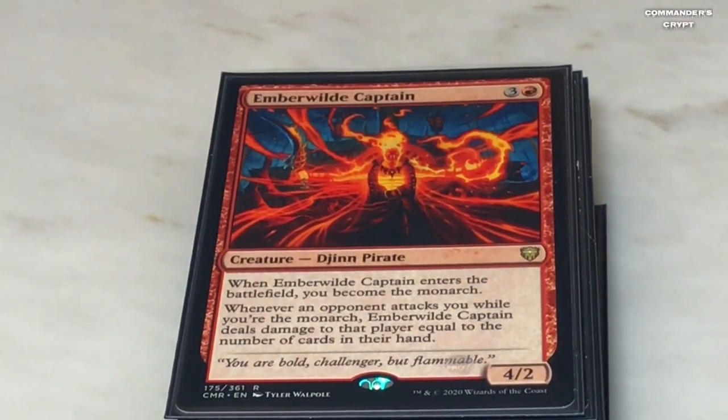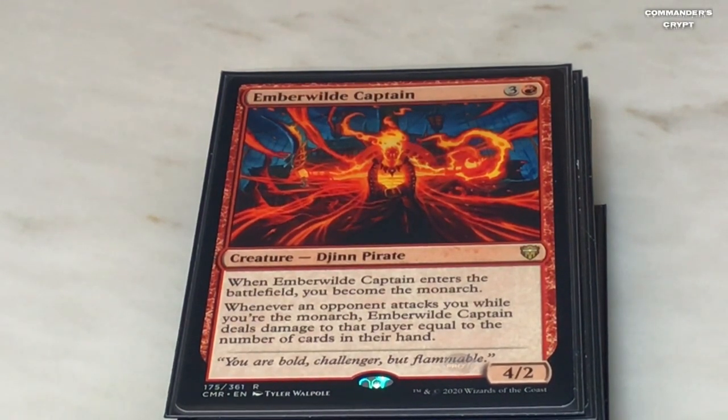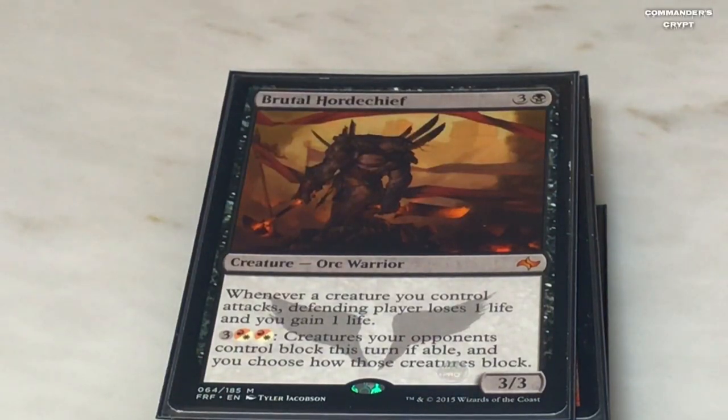Ember Wildfire Captain is very strong in this deck — one red, three colorless. When he enters the battlefield you become the monarch. Whenever an opponent attacks you while you're the monarch, Ember Wildfire Captain deals damage to that player equal to the number of cards in their hand — with Isshin that doubles. If they have three cards in hand they get burned for six, four cards burned for eight, and if they've got a huge grip they'll get burned for 14. Very, very good card in this deck with Isshin's ability.